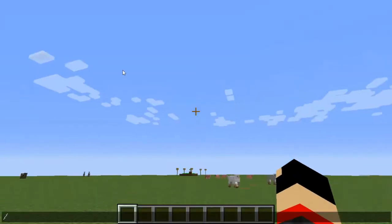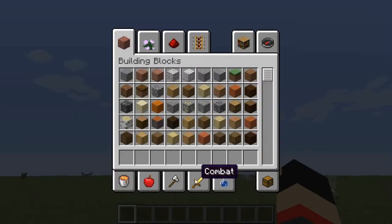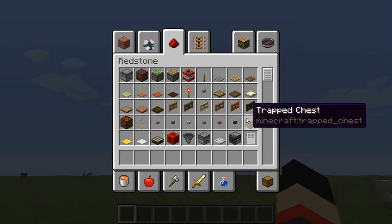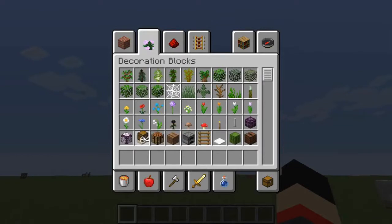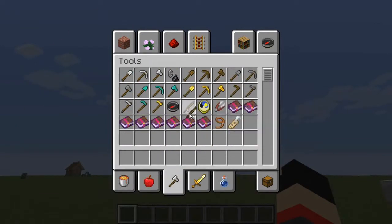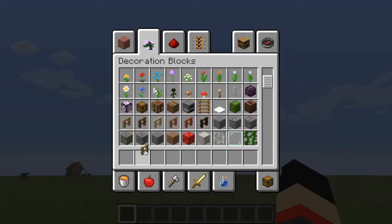First thing first, I'm going to grab some stuff for this AFK fishing farm. You definitely need a pickaxe to dig, and also you need some hoppers. I will grab a lot because I also need to build the storage system. Chest, ladder, and of course water bucket and fishing rod — cause you need to fish. And I need to grab a fence, whatever fence you wish.